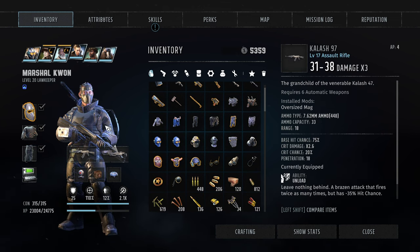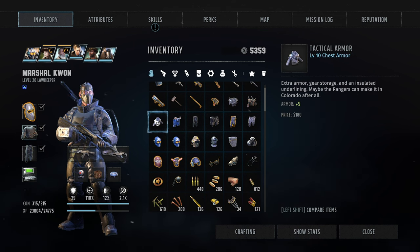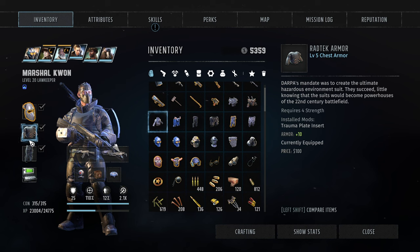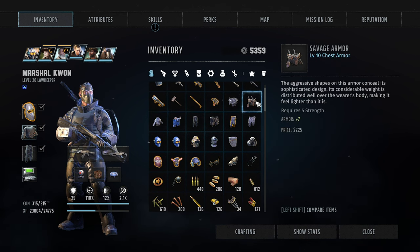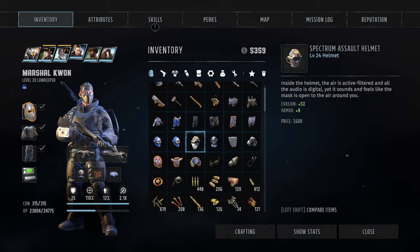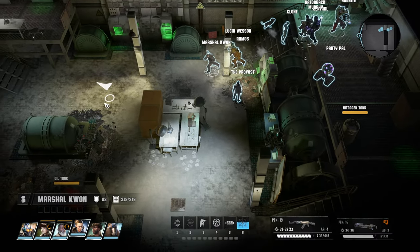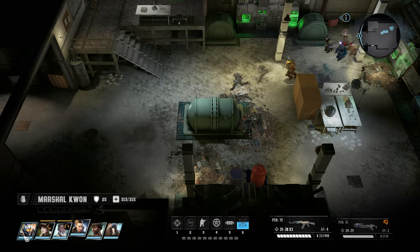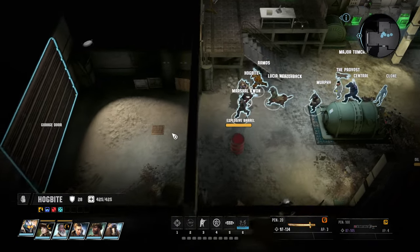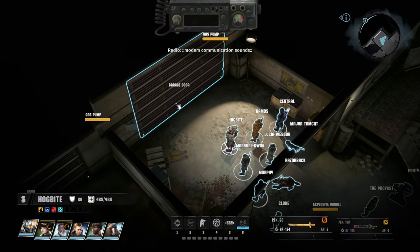Might as well get the armor up. Since I have stopped modding armor, the old modded armor is better than the new armor unless they have some really cool special effects. We already learned that armor itself isn't everything — we do have decent armor values around the 30s to 40s on the main team.